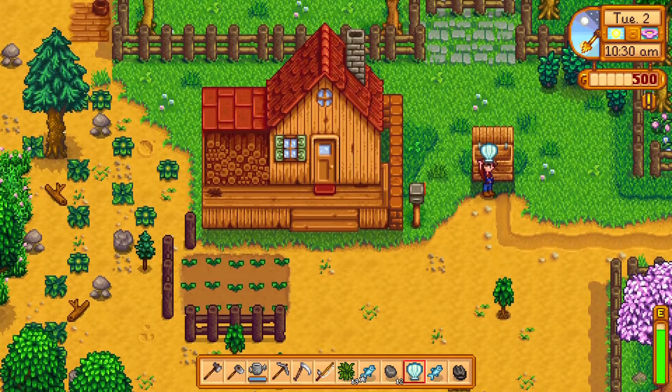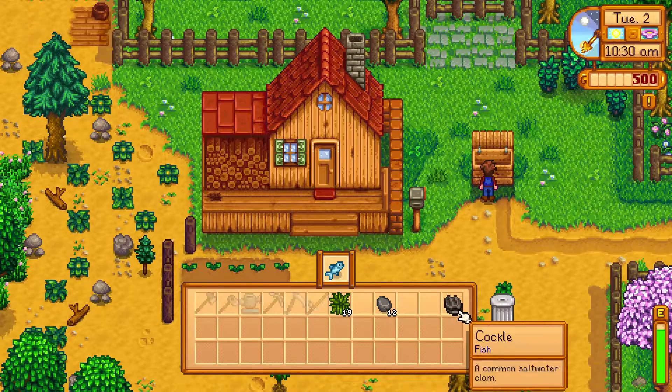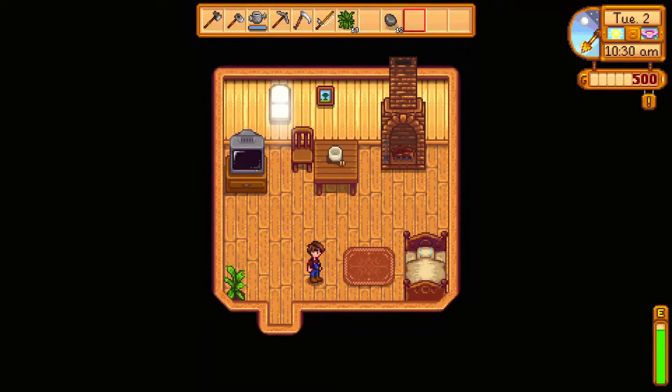The first thing you're going to want to do is go ahead and go to the box on the top right of your cabin. As you guys can see, I'm selling some things I found from the beach and a few fish I caught. Now after you guys sell your items, you do not have to go to bed right away, but if you guys do, you will make your money.